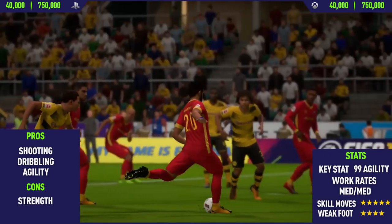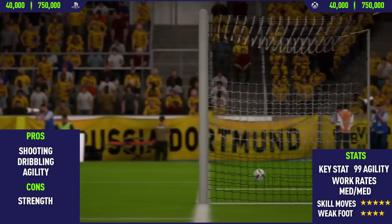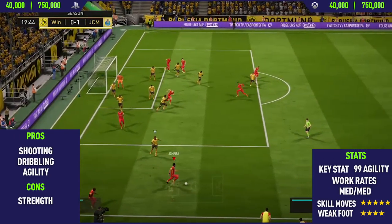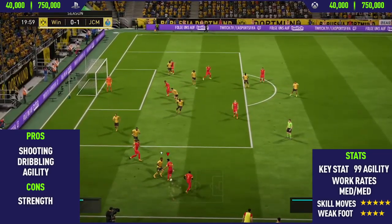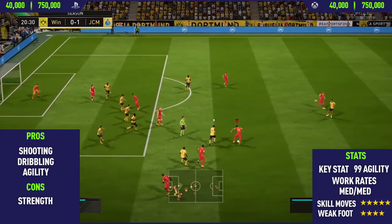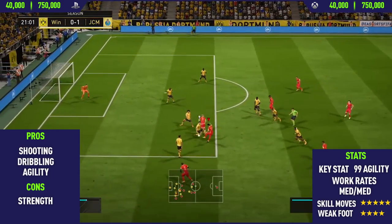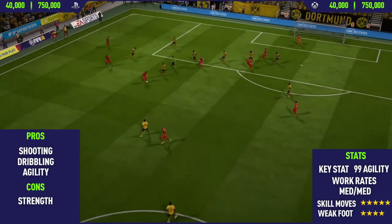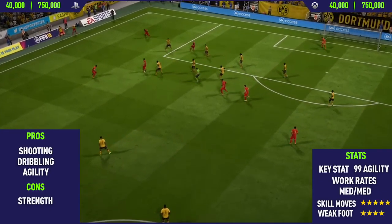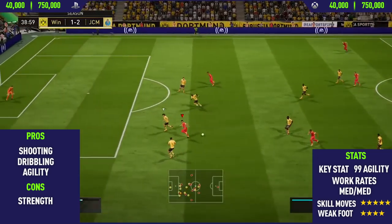Occasionally he will get pushed off the ball, but on some occasions he's actually able to hold his own weight now. If you apply a chem style that improves his physical, he could get it somewhere around the high 70s stat, and that isn't bad when it comes to strength. I did play him on the basic chem style though. And as you can see, we get a really nice goal with Mahrez — doing the fake drag back to Roulette and then smashing it into the top corner past the goalkeeper.